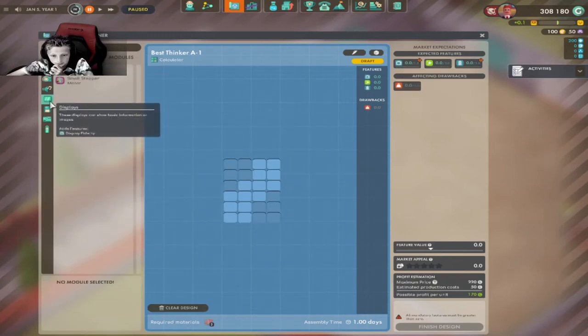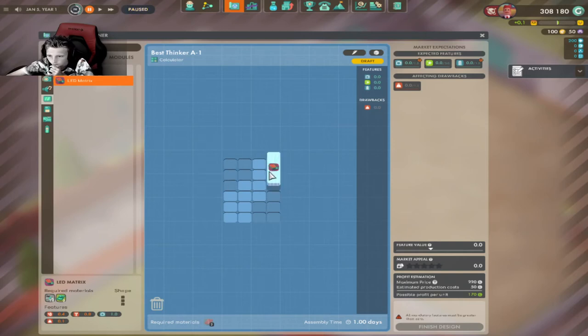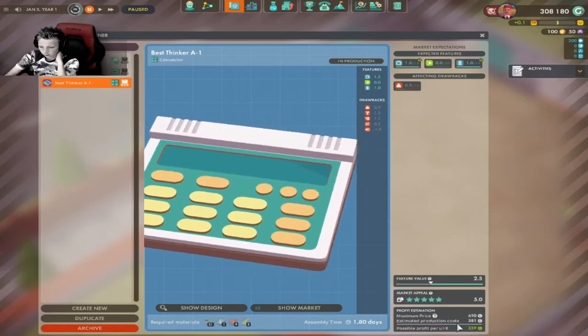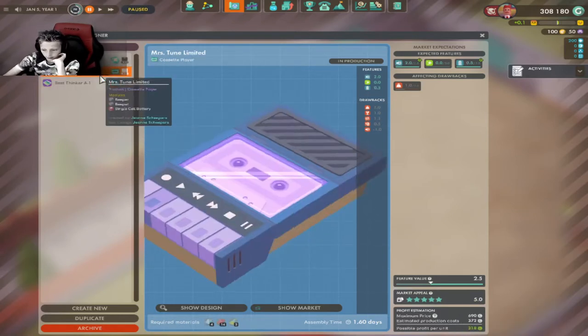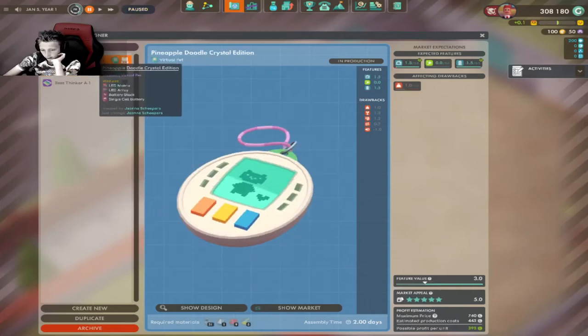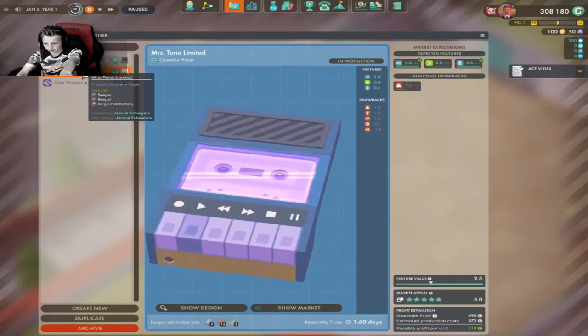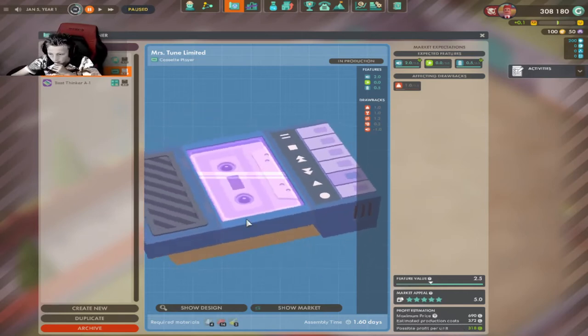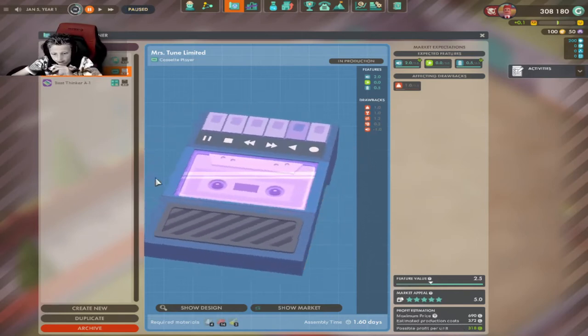Eight products — this one is the best. Display again: so 239 per unit, 318. So actually this thing's the best — this player. So we're going to make that.